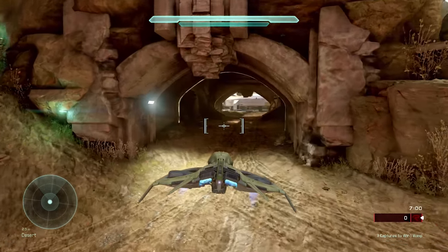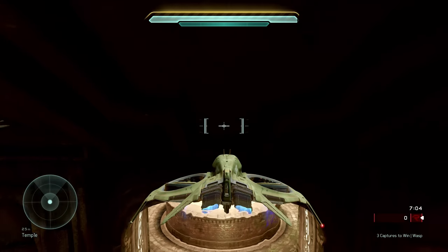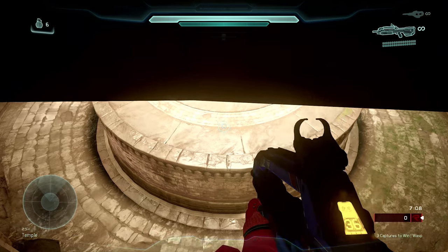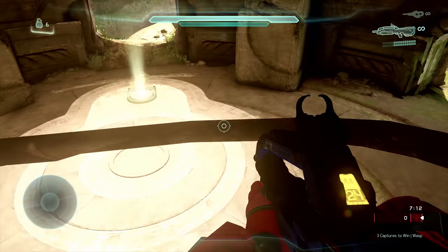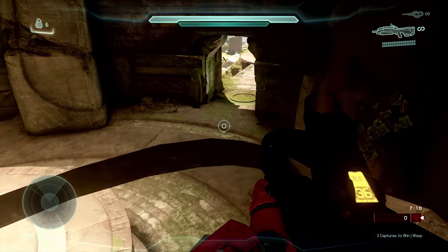Moving on to the second Sanctum exploit — this one can't be countered. Again it requires a wasp. You fly it into the temple and to an exact spot right next to the closed lift side, then exit the wasp. This glitch will put the player through the wall, and now they are invincible and can contest the temple.